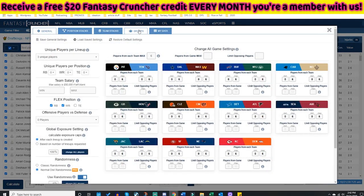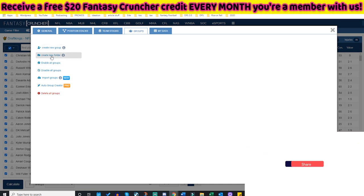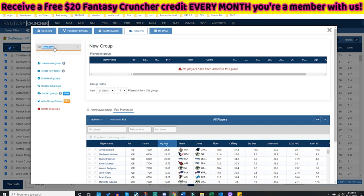I'm going to slide over to Groups, and from here you're going to see 'Create a New Group' and 'Create a New Folder,' which we will get to in a hot minute — very, very cool update. You can enable and disable groups as we used to import them if you have them saved previously. And there's the Auto Group Creator Pro, which we will be going over as well.